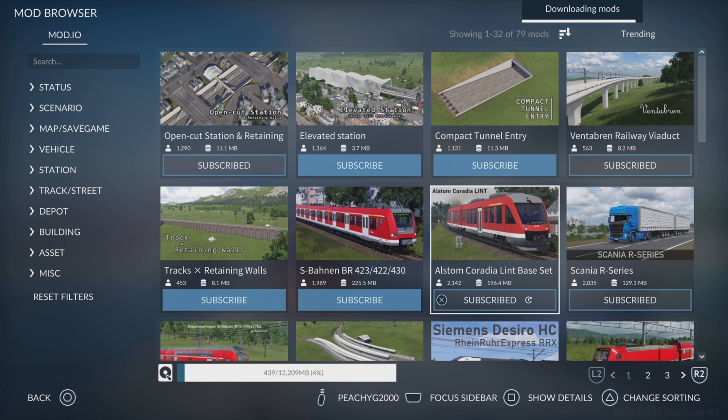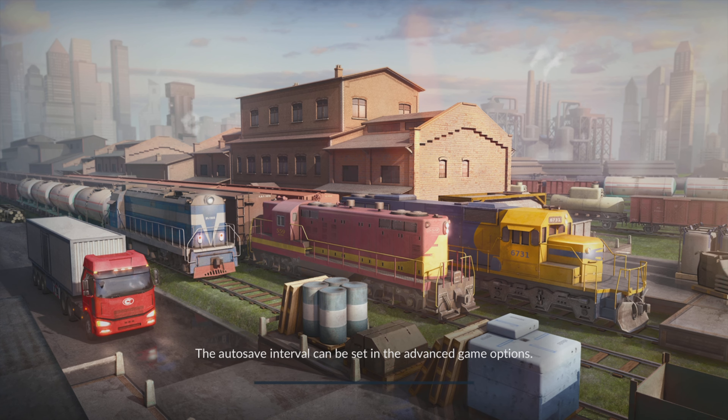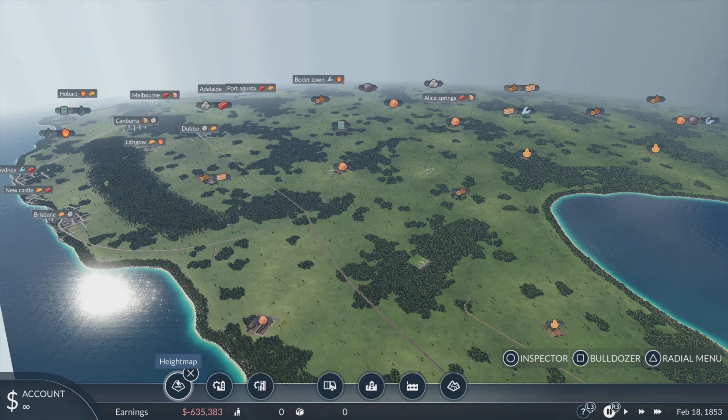First I want to have a look at that Australia map to see what's going on. After about five minutes of figuring out how to load a custom map, I worked it out — you go to Map Editor, Load Map, and there's Australia. Let's do this — I hope this doesn't crash. And here we go, we're in Australia apparently.